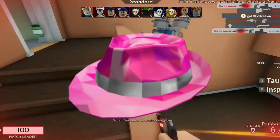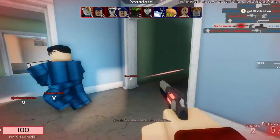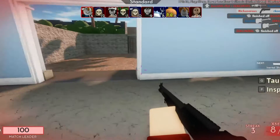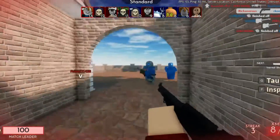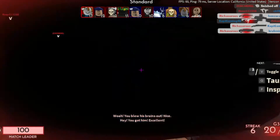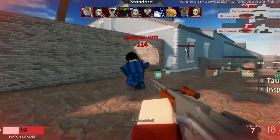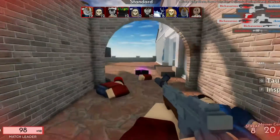Number 6: Pink Sparkle Time Fedora. The Pink Sparkle Time Fedora was released in December 2015 for 100,000 Robux. It was a limited unique with a restricted quantity of 100 copies. This hat is now worth 2 million Robux, but recently sold for $5,350, which could have bought you 198 copies of Minecraft Java.